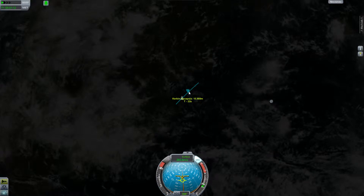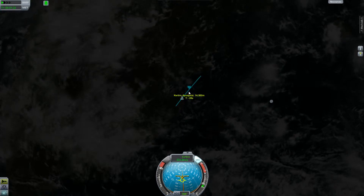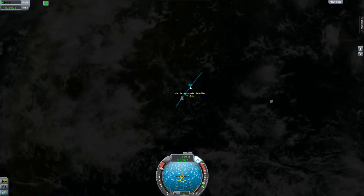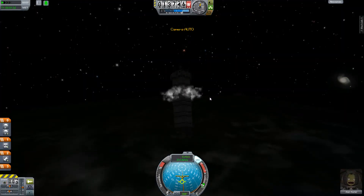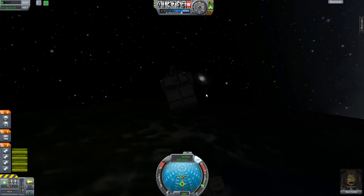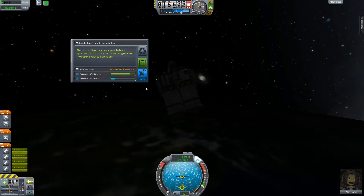But regardless, our last mission was trying to do upper atmosphere science — flying high. This time I want to focus on flying low, keeping everything below 18 kilometers. Let's see what kind of readings I can get.